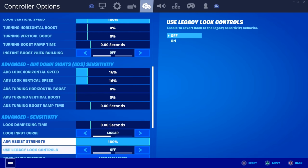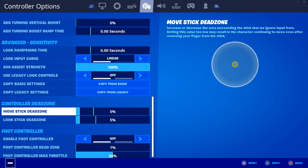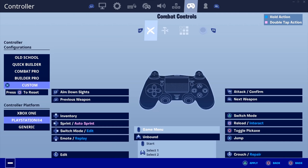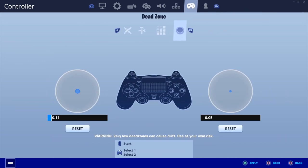Linear, obviously — linear or nothing. Dead zones really low, 5/5. Some people can't play this because they have controller drift but I don't. Some of this stuff could be wrong because I have to flick through accounts, and my binds are different on each account. But check these out anyway — hope you enjoyed the video, drop a like.